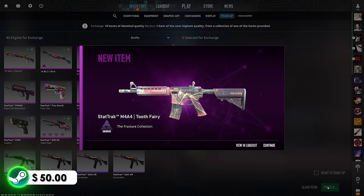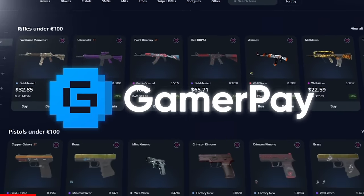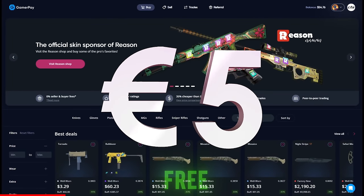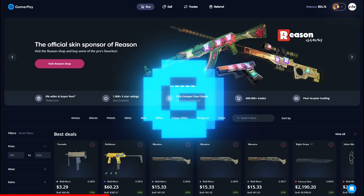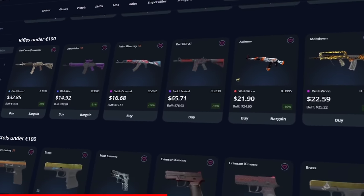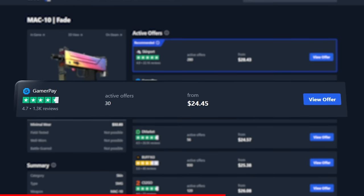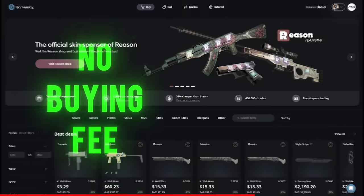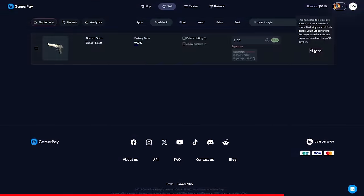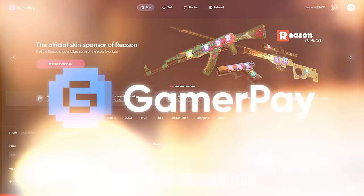My friends over at GamerPay have an insane offer for you. Today's sponsor, GamerPay, wants to give you a free 5 euros on your first 50 euro deposit. GamerPay is an extremely trustworthy peer-to-peer skin trading website where you can find some of the cheapest CS2 skins on the market. It's the only marketplace with no buying or selling fees, and you can even sell your skins on a trade lock. Click the link in the description to claim your free 5 euros today.